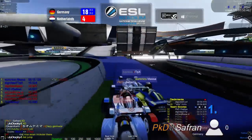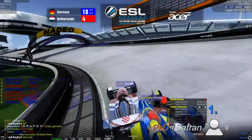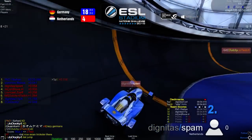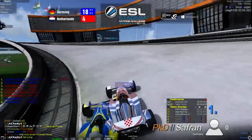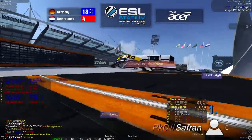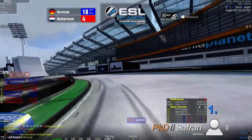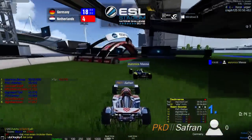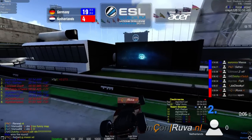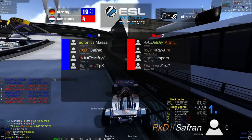I still think the Netherlands can maybe win this sub-match, but they definitely have to step up their game. Spam is out but can continue driving. Massa and Saffron first and second with a massive lead. Suv, Dutchie, and Ruva ahead of Joduki and Triple X — but Ruva drops to seventh, making it a blue point. Score 19-4, and 5-2 on the tech map — Germany at match point.